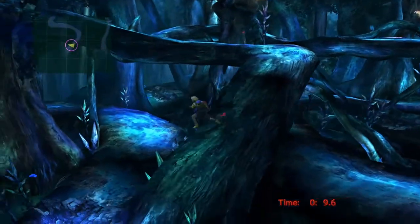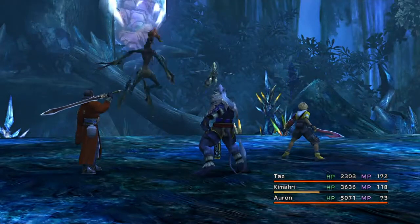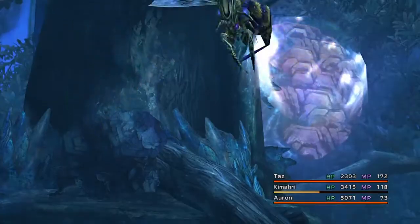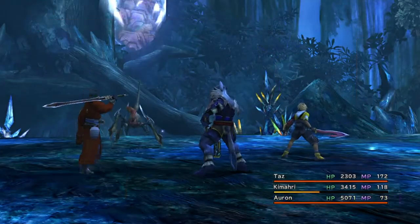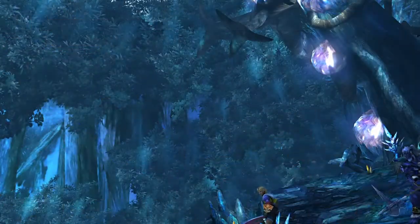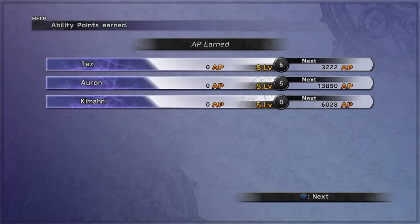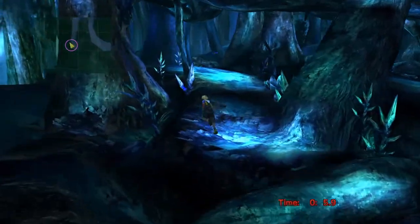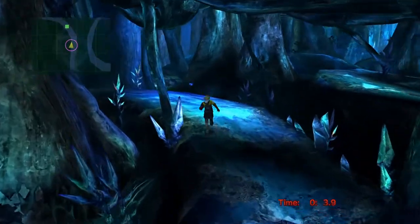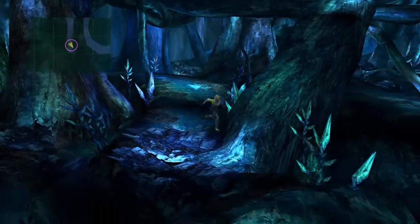After you get done with the butterfly quest, you start your next side quest in Macalania Woods, which is to rescue a lost father that couldn't keep track of his wife and kid while they were camping in the woods. It's pretty vague, but do that, then you find the little boy because he goes missing of course. I'll walk you guys through that — it's very simple.